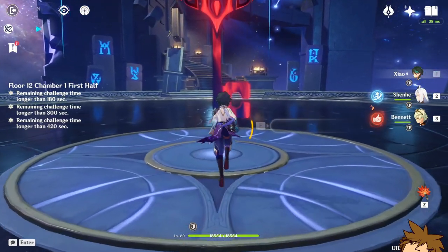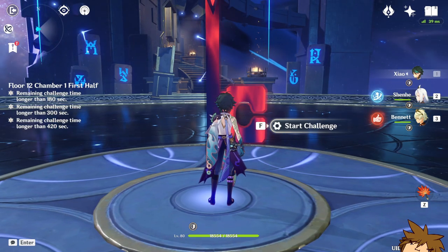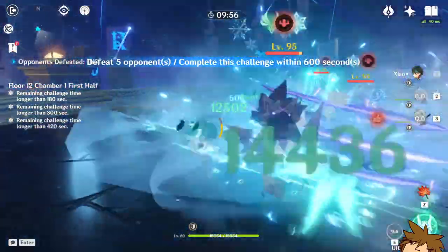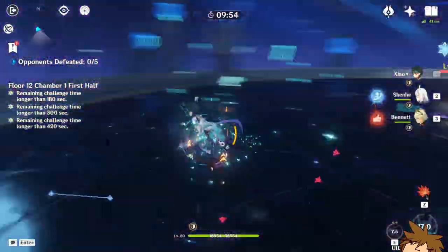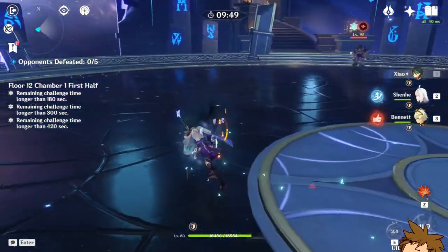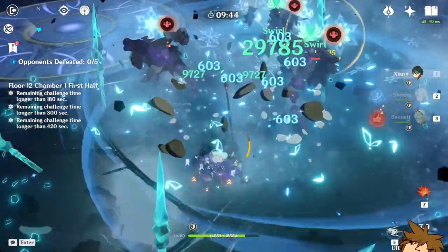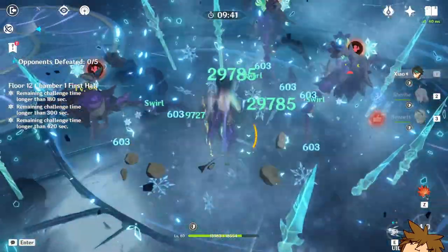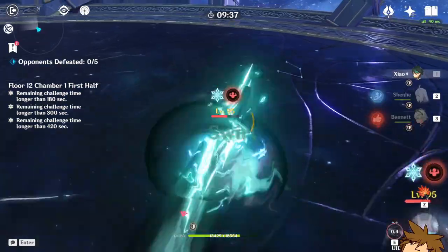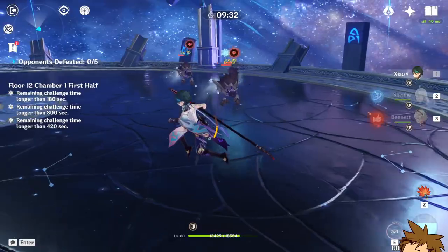So what we're going to do is use Shenhe's E, and then hold out for a few seconds before hitting anyone. Shenhe's E, dash, dash, and then ultimate. We're going to wait and not hit anyone so we can get Xiao's full damage buff stacked up. 29. 29 still. I think her buff wore off.